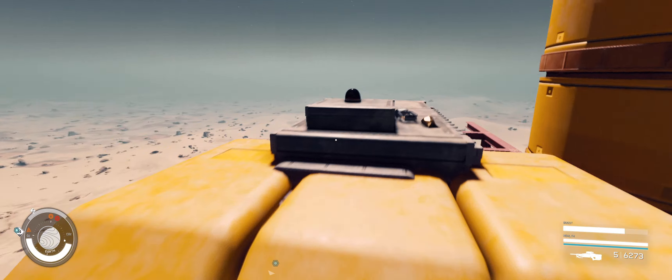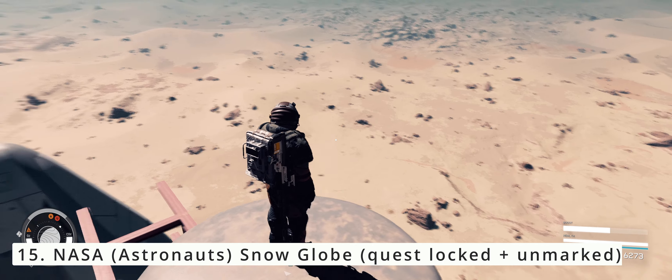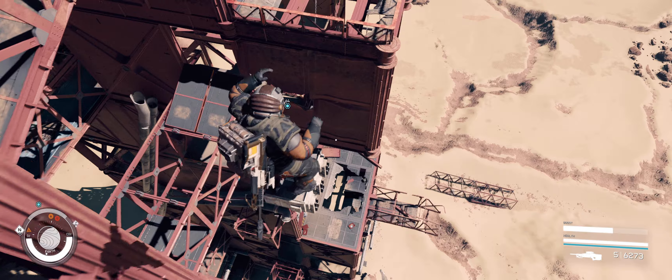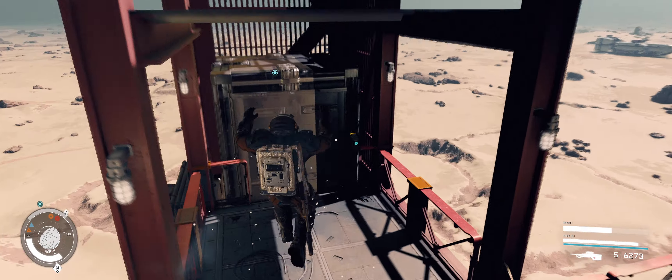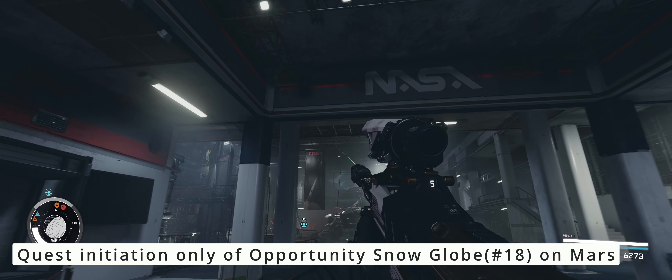Once you reach the top, you will find your unmarked 14th snow globe next to some sweet rolls. Our 15th snow globe will take us back down and inside that elevator that we used as a marker previously. We will enter it to go inside the NASA launch facility to find three other snow globes, one of which is hidden quite well.